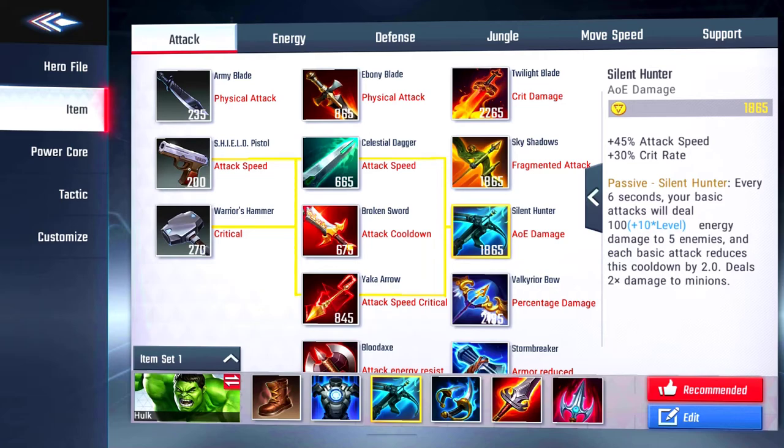Our third item is the Silent Hunter — AOE damage, plus 45 attack speed, plus 30% crit rate. I wanted attack speed for Hulk because he can attack multiple minions and enemies at once with his fists. His passive, Silent Hunter: every six seconds, your basic attacks deal 100 plus 10 times level energy damage to five enemies, and each basic attack reduces this cooldown by two. It also deals two times damage to minions, so you clear them quickly, get coins, level up, and become fed.